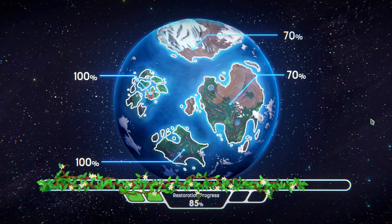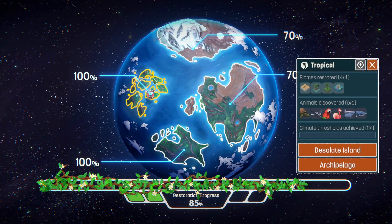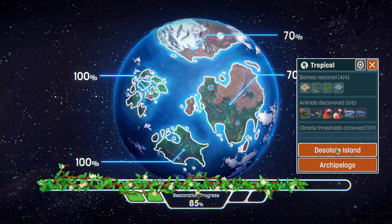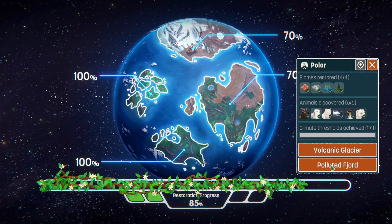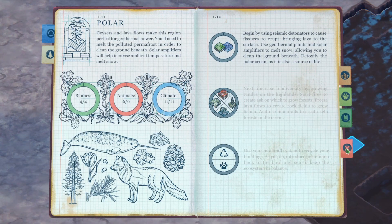Hey guys, welcome back to the next episode of Terra Nil. Last episode we finished up the tropical region, went back to the desolate island and finished up the objective we missed. Now we've got the polluted fjord — I think that's how you say that. Let's get to it, let's get some green and some blue.